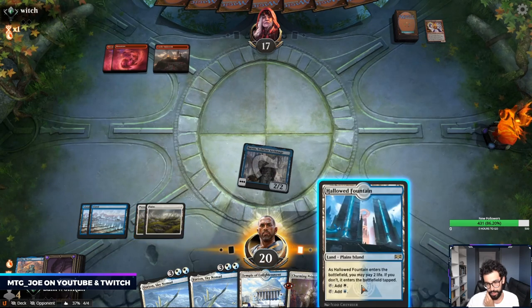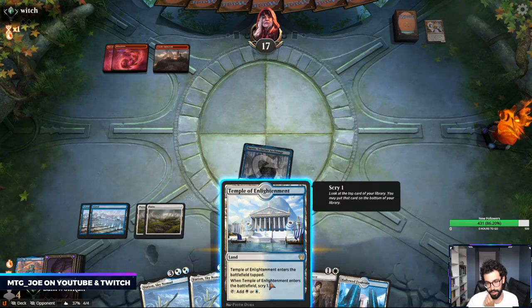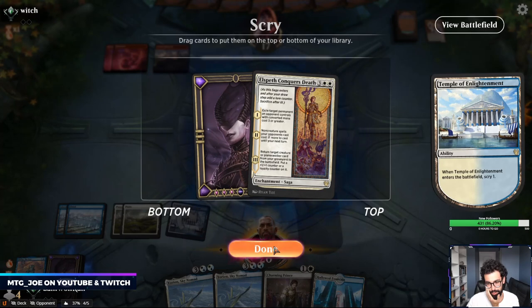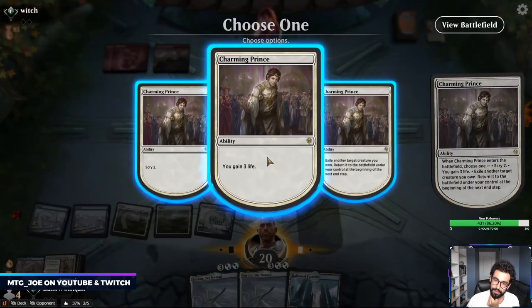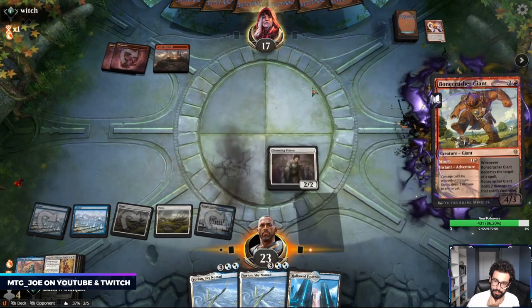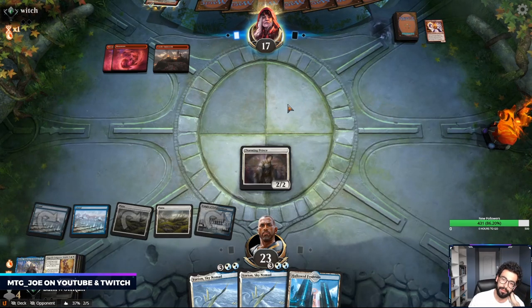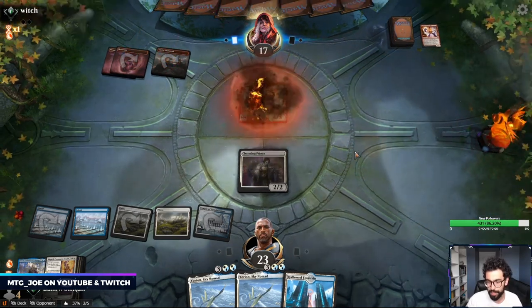We have a choice here. I could Charming Prince to gain 3 life, or play Yorian. I kind of misplayed there — I'm going to keep the Yorian for now, probably keep the ECD. We have 2 Yorians in hand, so let's just gain 3 life here. This is probably like Bone Crusher. If they just play out Bone Crusher this turn, I'm going to Elspeth Conqueror's Death. I messed up that turn — beginning of your end step, when I returned it to hand it was already at my end step, so I didn't get the at-the-beginning effect.